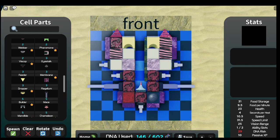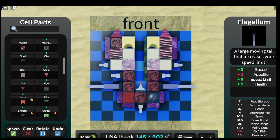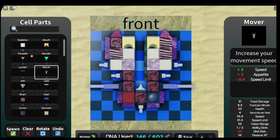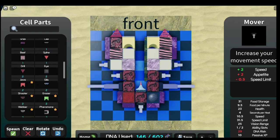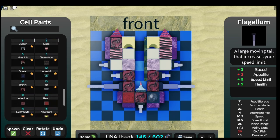I have the Big Flappers because they take the same amount of appetite as the mover, so why wouldn't you do that? And it gives health too. So there's almost no downside other than three more DNA, especially because of the way my build is.